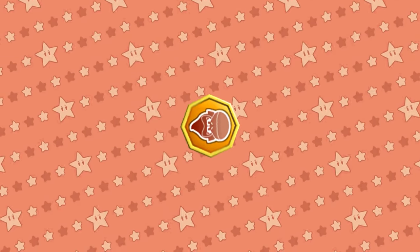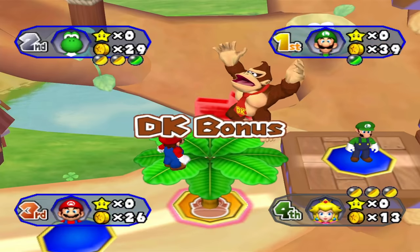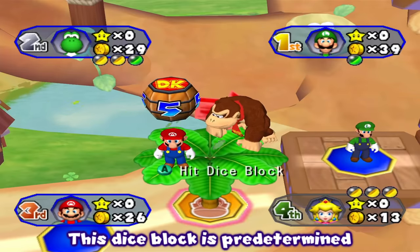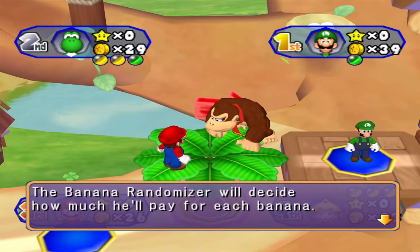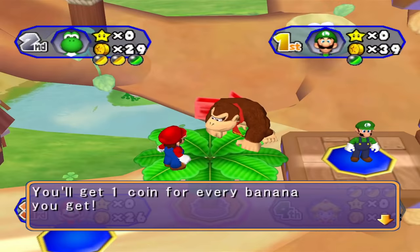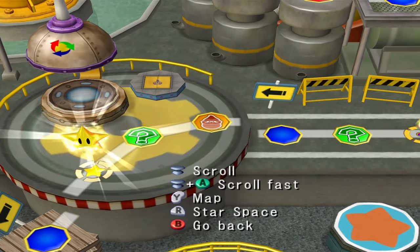DK spaces are only around during the day as they are replaced with Bowser spaces at night. Landing on the DK space will spawn the friendly ape, who will give you one of two events. DK Bonus: DK lets you roll a barrel block to get coins equal to the amount shown — possible results are 5, 10, 20, and 30 — and you can also get a star from this event. DK Minigame: all players participate in a minigame where they collect bananas. At the end, Donkey Kong gives everyone coins equal to the amount of bananas they got, multiplied by once, twice, or even thrice.